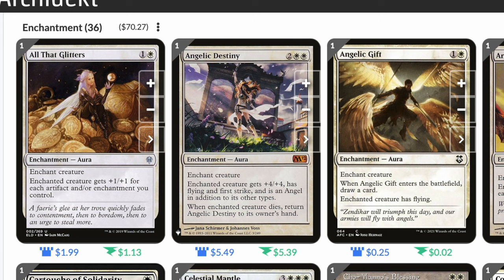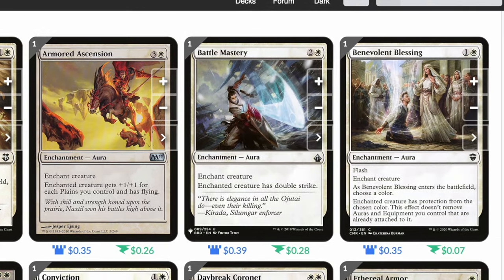When Angelic Destiny's enchanted creature dies, it returns to your hand. It's a great way to get those four-drop auras out via Light Paws' ability. Angelic Gift: one and a white, when it enters the battlefield you draw a card and the creature gains flying. Armored Ascension: three and a white, the creature gets plus one plus one for each plains you control and has flying. Battle Mastery: two and a white, enchanted creature has double strike.